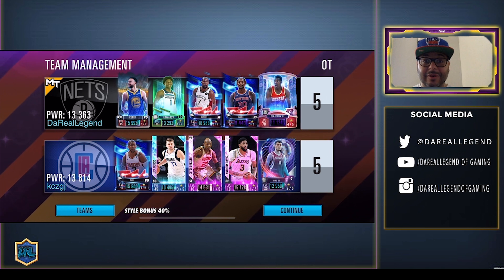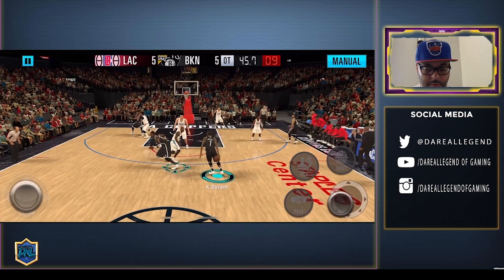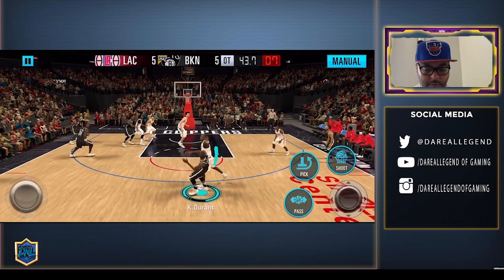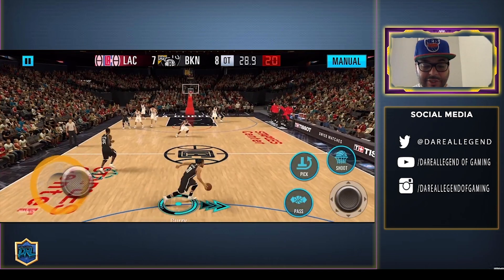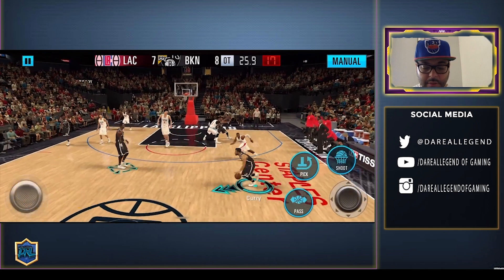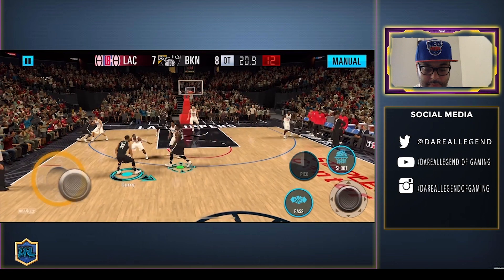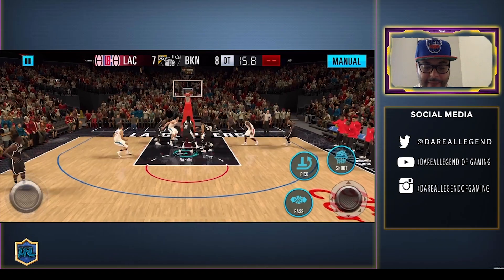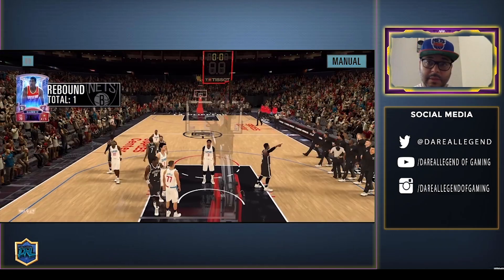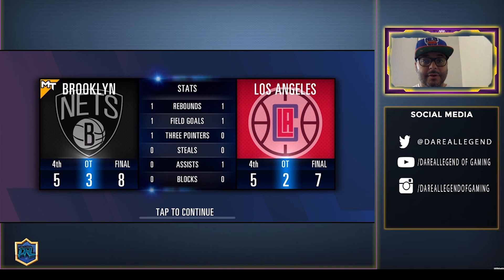They got two Pink Diamonds on the squad, so this should be real interesting. KD to clutch it — another tip I have: try to run out the clock and use pick and roll if you can. It gives you an easy opportunity to get a pass in there. Most cases they'll make the shot, and that's pretty much all you do. Hit the open shots, run pick and roll, run down the clock if you can — that's the only tips I really got for this mode.